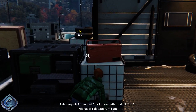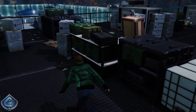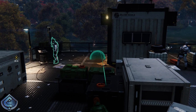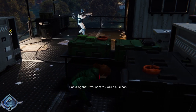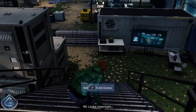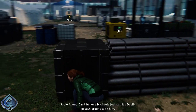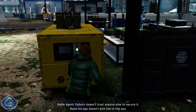Bravo and Charlie are both on deck for Dr. Michaels' relocation. Add two more units — he carries the only sample of Devil's Breath. That a girl, MJ — we are sneaking. Standish's tent is just somewhere in there. Can't believe it — Michael just carries Devil's Breath around with him. Osborne doesn't trust anyone else to secure it. 'I hope his ego doesn't bite him in the ass.' What's up with these lights? He's going to come check on it.